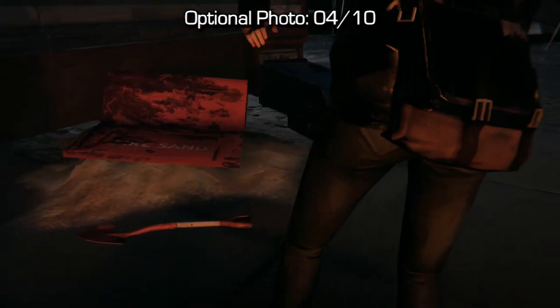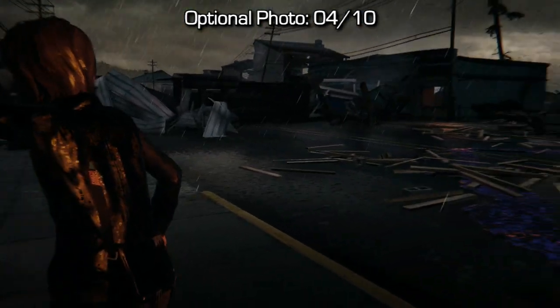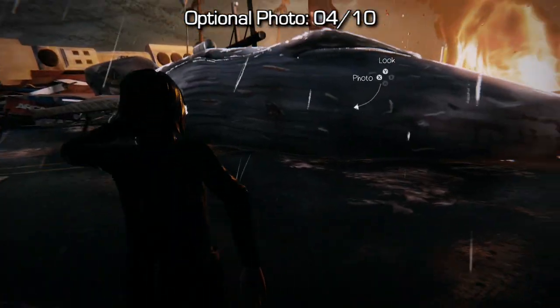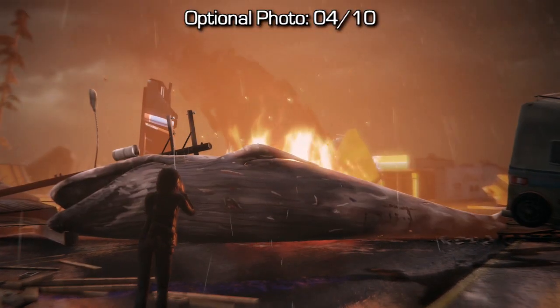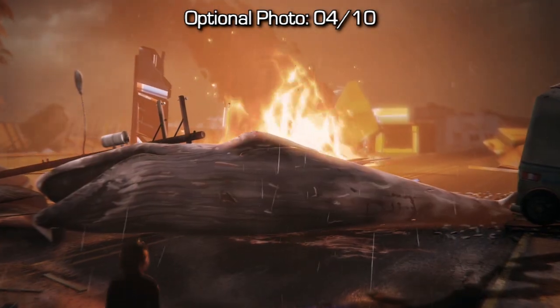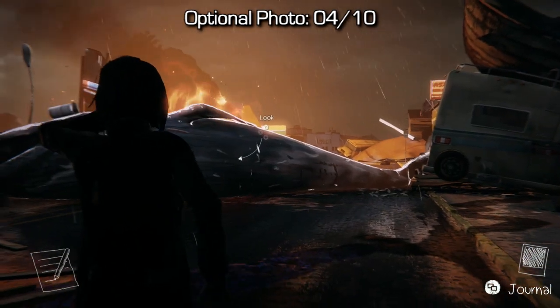Now we've made our way to the diner and we've successfully stopped it from exploding. From the sand pit, turn around behind you and look at the giant whale in the road — at that point you can quickly snap a photo of it for the fourth optional photo. Right after that, turn around directly behind you, look up and you'll notice a car on the roof.